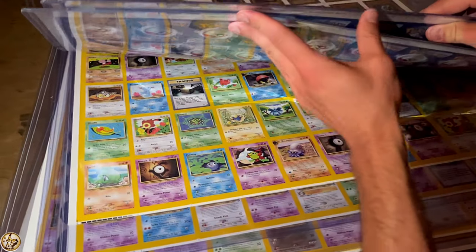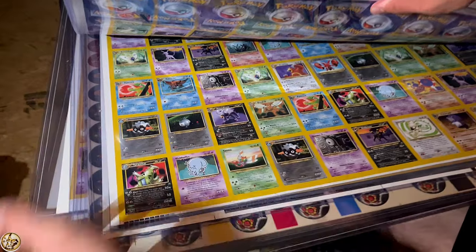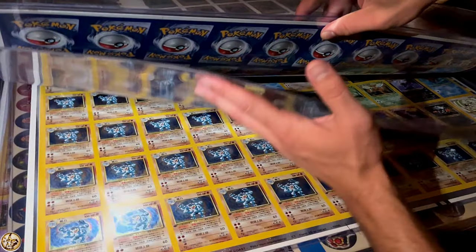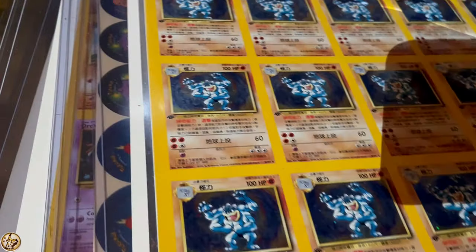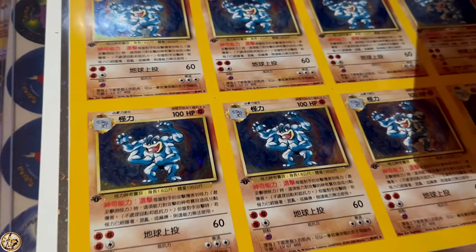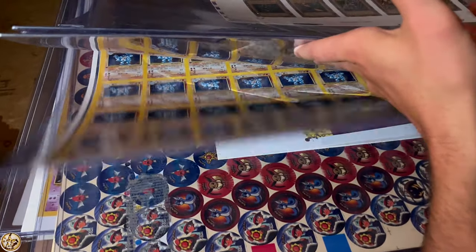There's the unlimited non-hollow Fossil. We've got Neo Discovery — there's the rares but not hollow. Chinese Machamp maybe? I was going to say starter deck. It might not even be Chinese — I'm not sure what language it would be. It doesn't look like Korean or Japanese.